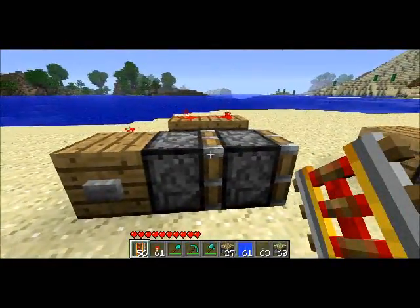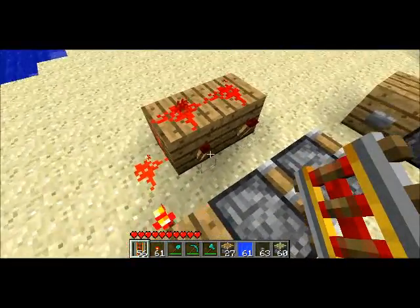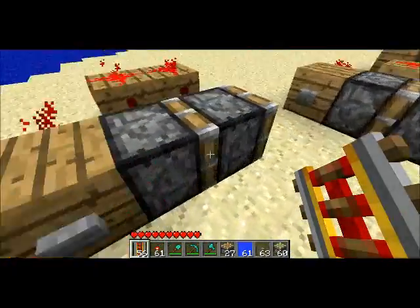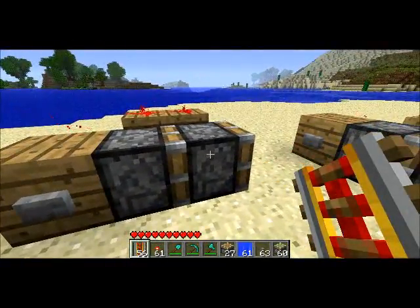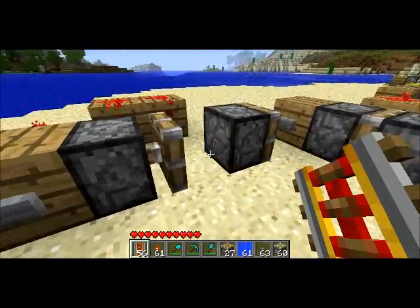This is a button hooked up to two redstone torches. So when I push the button, they both turn at the same time. I wanted to see which one would push first. It turns out that the back one pushes first.